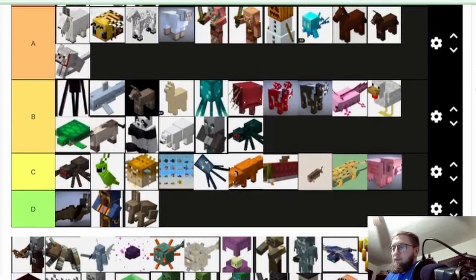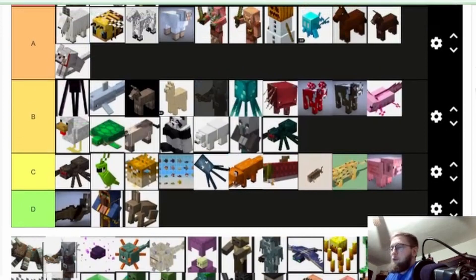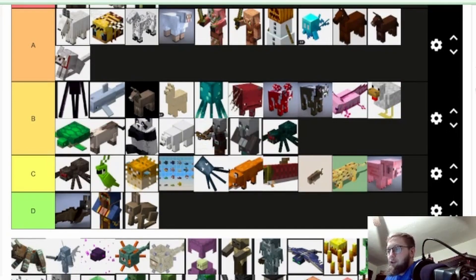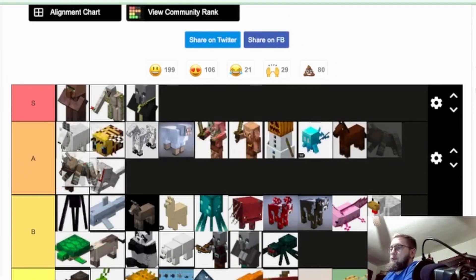Pillager — I won't put it above the illager just because I think it's cooler. It has a crossbow, though they're annoying. I don't like that they spawn randomly, but I do think they're cooler than the illager. The ravager is a very unique mob. There's almost nothing else like it — they just took a villager concept and morphed it into a giant beast that's hard to kill. I'm putting it at A behind the goats. It's the most unique mob and I think it's pretty cool.